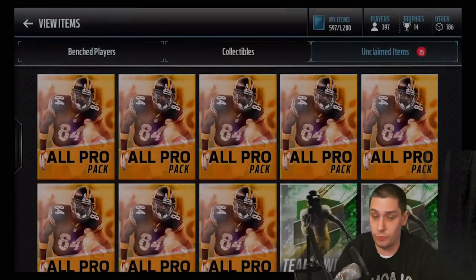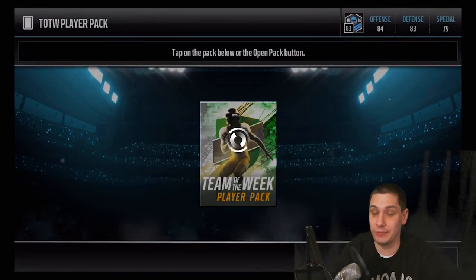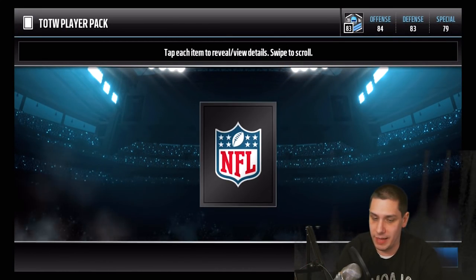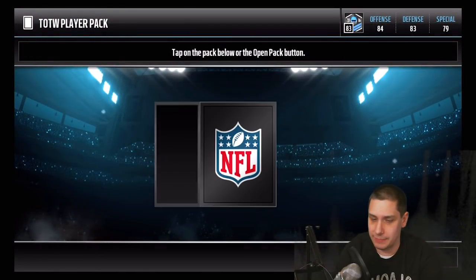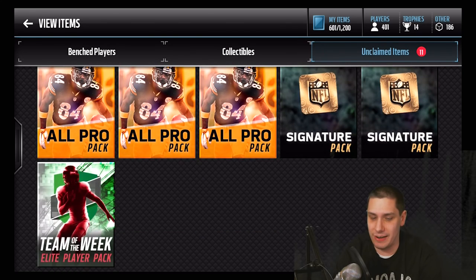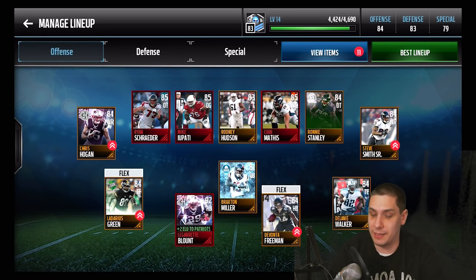We're just going to rip all of these for the hell of it. Hopefully that Randall Cobb is going for a decent chunk. No Lawrence Timmons so far — that's clearly the rare one of the bunch. We get another Devontae Adams. We've already opened up all these, and it seems like it's a guaranteed Elite player from the Team of the Week pack. I didn't realize you'd only get the current week's players. So it was automatically giving me Elite players — I had no freaking idea. That's definitely cool, very happy about that.